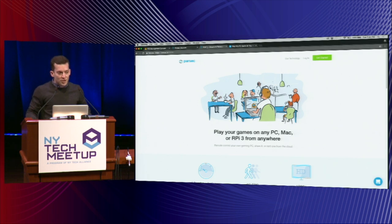Typically when you're playing a game like Overwatch, you have to buy a $1,500 computer or build one. So today we're going to show Steve playing Overwatch on a $35 computer called a Raspberry Pi.